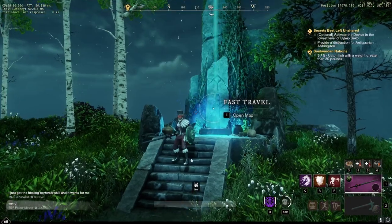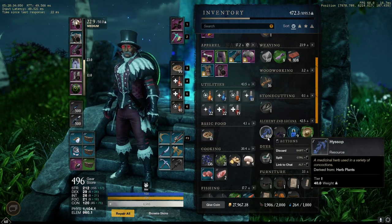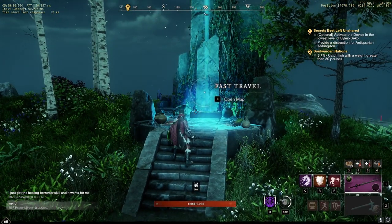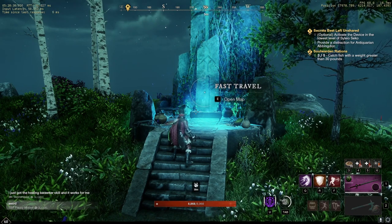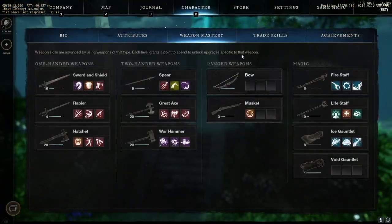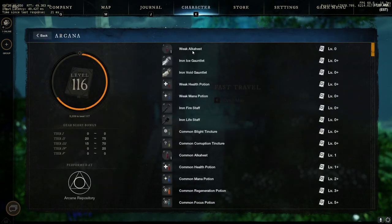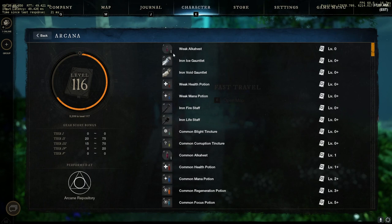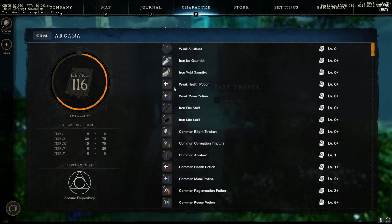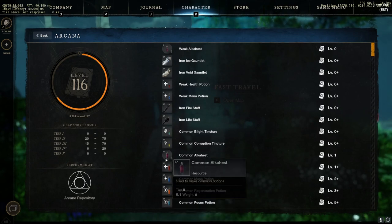Today I'm going to show you guys how to grab the best location to grind hyssop. Since the new update, hyssop is very important for Arcane — you can't really make any sort of potions without it. You first have to make this item called Alka Heist. Whether you want to make a weak common health potion or a regular health potion, you have to make this first.